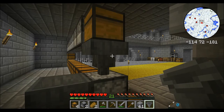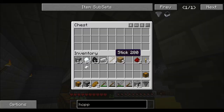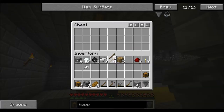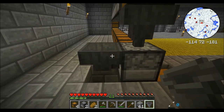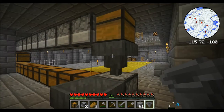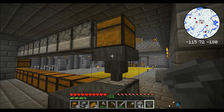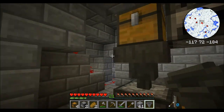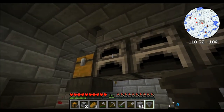We could put it on the side — no, because that's the entrance point, it's not the coal point. This is the coal point, so we're going to have to put it there. Nothing we can do about that. I mean, I could add more hoppers — god, that's a lot of stuff. A lot of stuff.